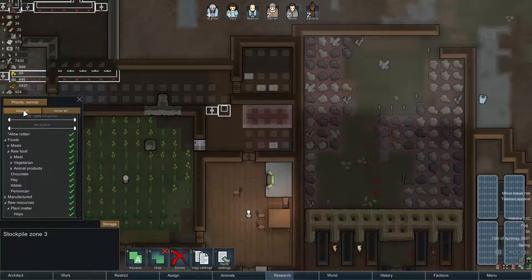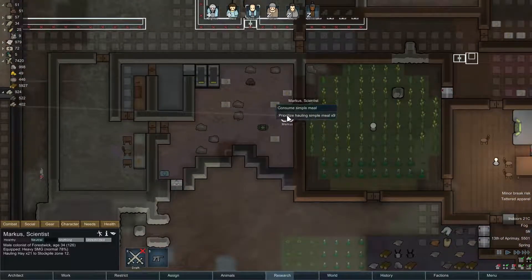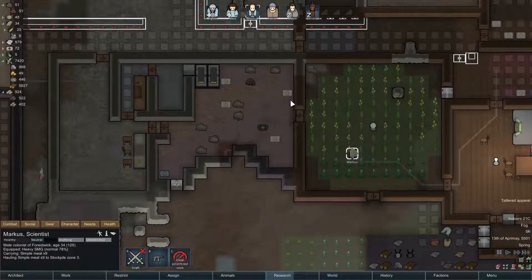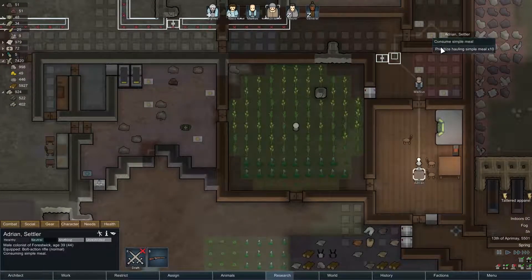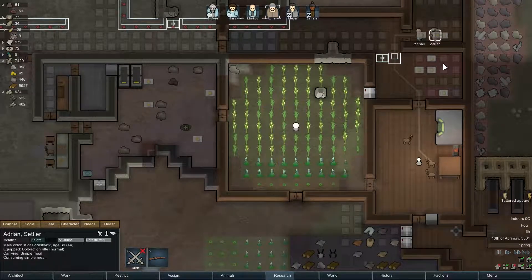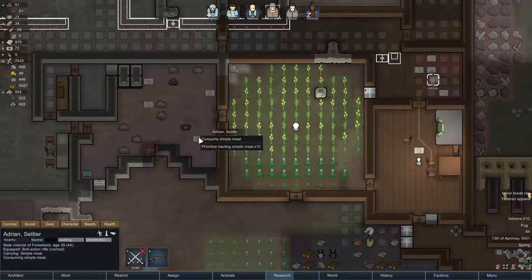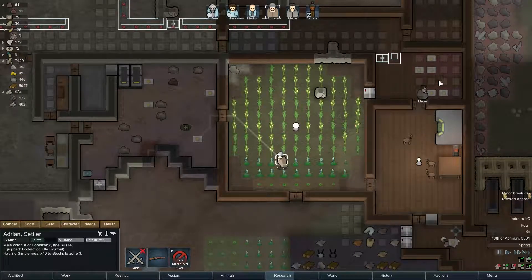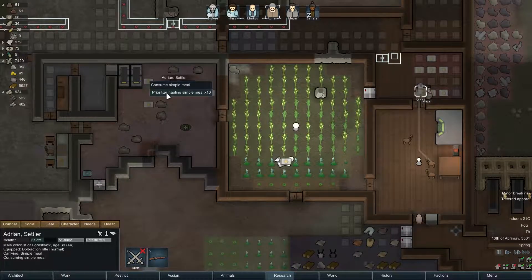So let's throw in a critical, important one — clear all raw food and meals. Get these meals out of here ASAP. Haul, haul, haul. Because I do not want to lose these meals. So let's get these things brought back into this area.